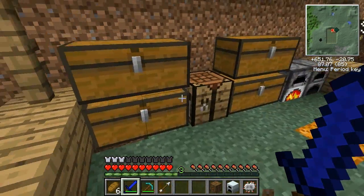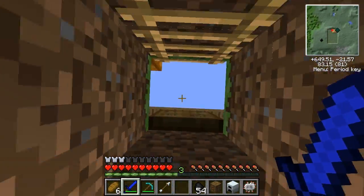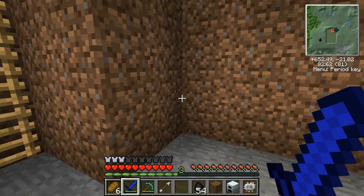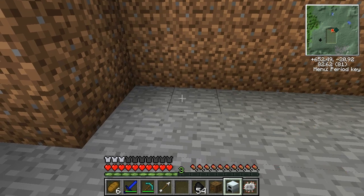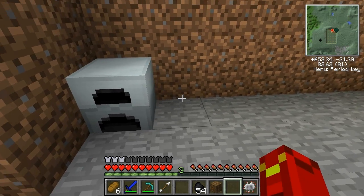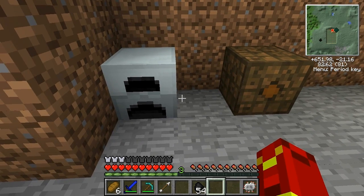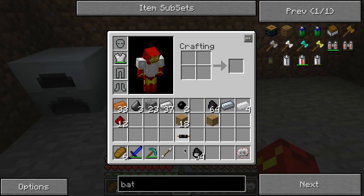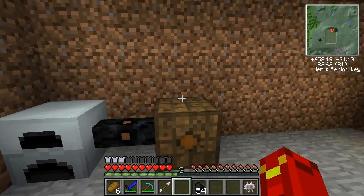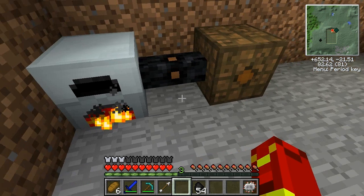Now I'm just going to take my generator and a stack of coal and go start producing energy downstairs, just to save myself some time. Basically what you do — you need a wrench by the way to pick this stuff up, so if you don't have a wrench you are screwed. Once you place it down, if you break it with a pickaxe you'll lose it. So I'm just going to put the generator there and the bat box there. This dot right here is the output — so the cable that connects it needs to come out from this. Anywhere can be the input. I'm just going to connect that with the copper cable to transfer the power, and it starts producing power.